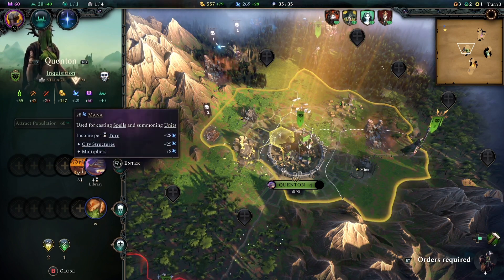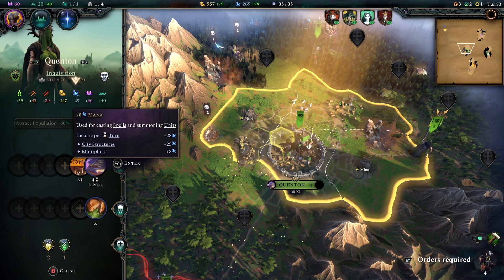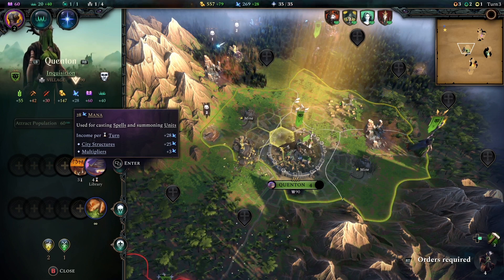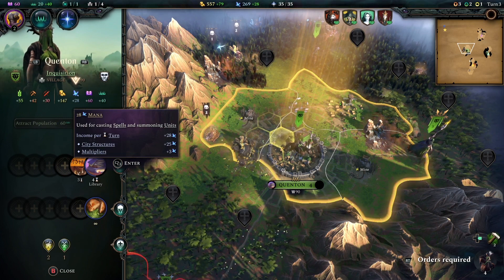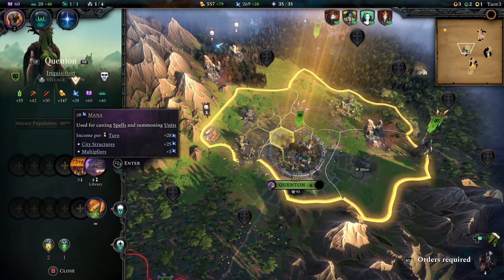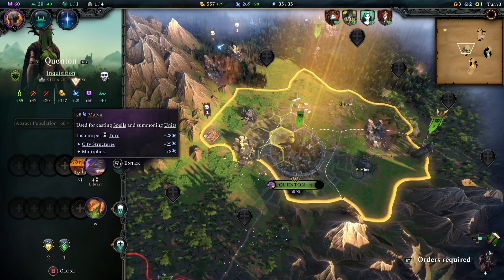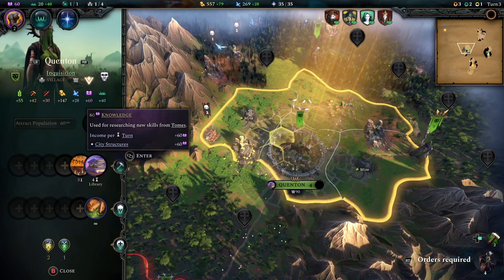The same can be said with mana, especially if you're going down the magical route. If you're trying to get that magic victory, you're probably never going to have enough mana. It can be used for casting spells both on the world map and in combat, and some end-game spells cost an awful lot. In many of my games I go a long time without using much mana, so by mid to late game I have a good stockpile — unless I'm running a magical army, in which case it costs mana just to keep those troops alive.